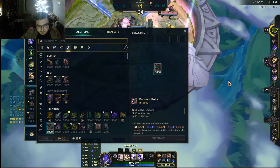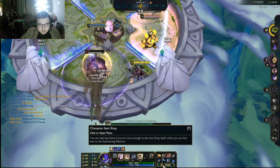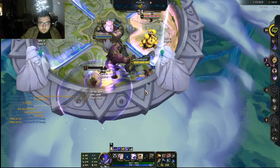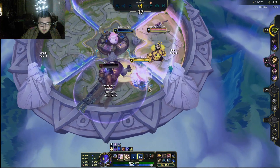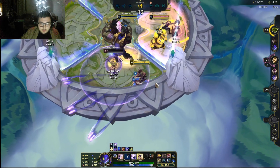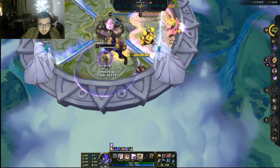We could also go Rageblade for more AOE damage, since they have two melee champs — it's kind of nice to have more AOE. Upgrade R most likely, go for cooldown and AD. And now this does over 1k really easily — if I dash I get my Prowler proc. Holy, that's a lot of damage! Over 1k poke, over 1.3k poke on Kha'Zix.